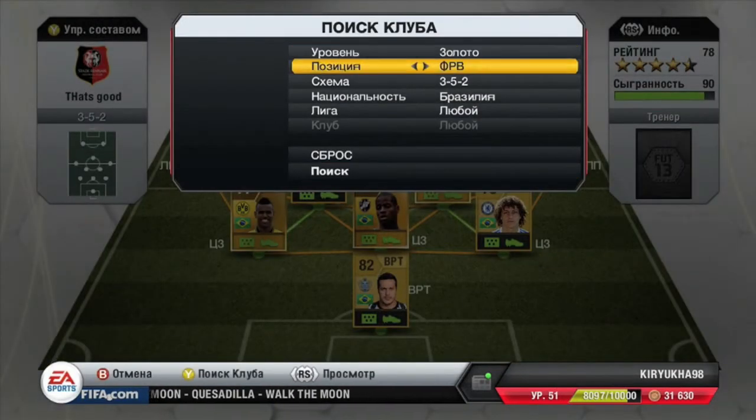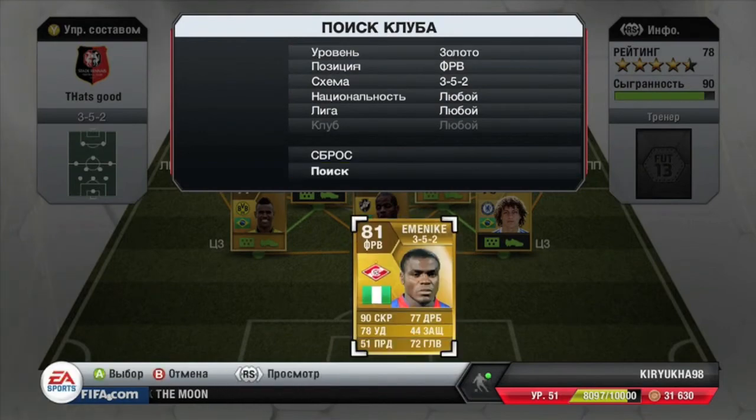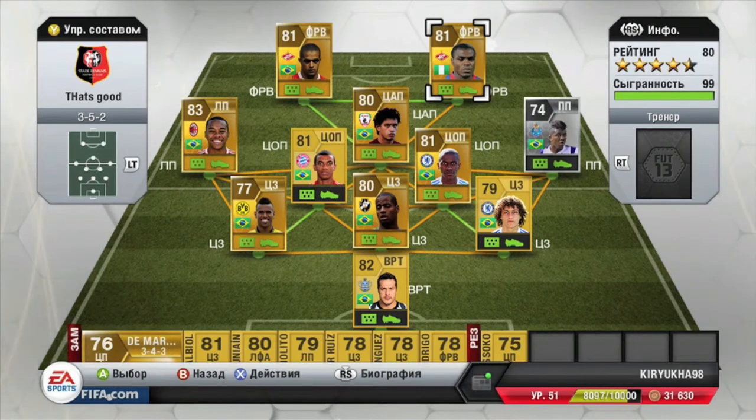To complete my connections, the only player that is not Brazilian in the squad is Emenique. He basically connects with Carlos Eduardo from Rubin Kazan and has a green connection with Valenton from Spartak. I like using Emenique because I don't really want to use Alexandre Pato — I just don't like him.